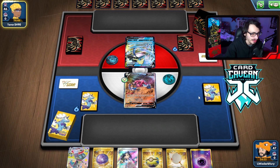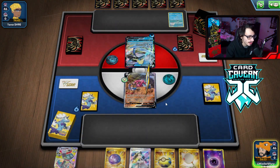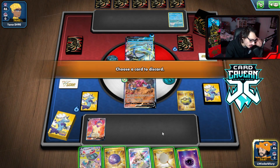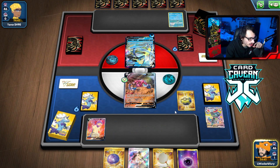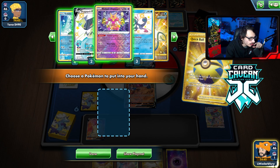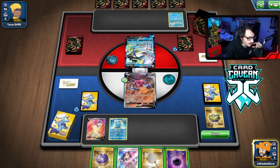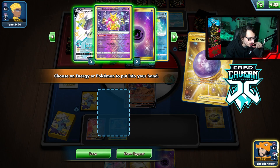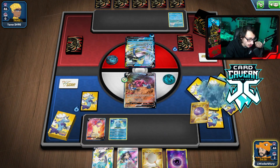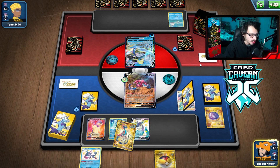They're playing Inteleon VMax — interesting. Temple of Sinnoh is really good here. Drapion funny enough isn't bad in this matchup. We have a lot of Dragapult so we can get rid of one — grab a Sobble. Typhlosion V-Star is very good in this matchup. We can Fog Crystal for Dragapult. We have Temple which is good, and Cook is pretty good here too. After the Marnie, we get Rare Candy and Inteleon — Quick Shooting will be good next turn to try to kill Rumourade.